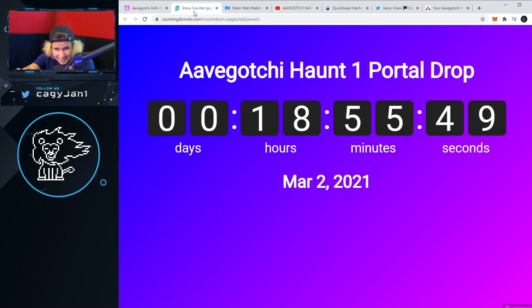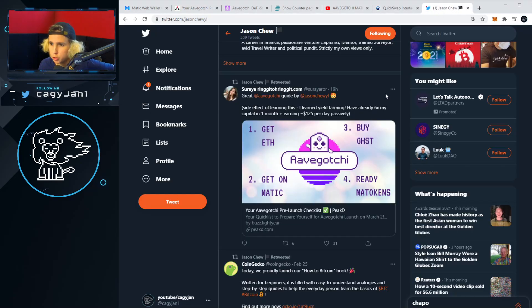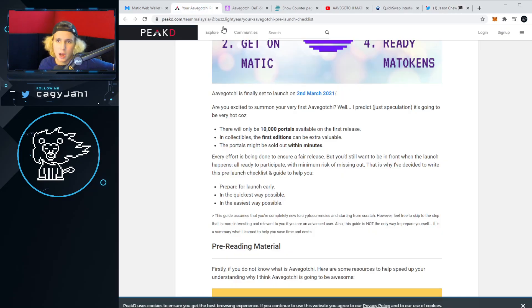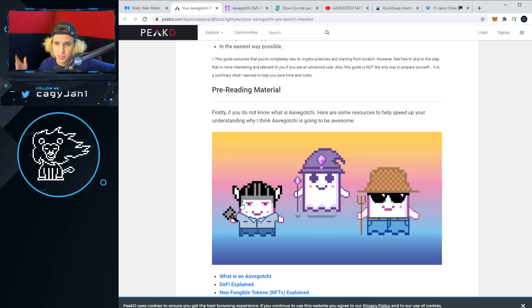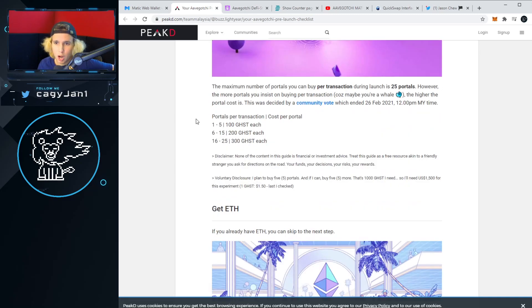There's only 18 hours left — make sure you like, watch out for scams, and subscribe to this channel. So before I show you how to put ETH on the Matic network: first, there are only 10,000 portals. Second, this is a collectible — the first edition can be very valuable in the future. I'm using a document from Jason Chu, so thank you Jason Chu. His article covers everything about putting ETH into Matic and getting GHST — I'll leave the link in the description. Now, the cost per portal per transaction: